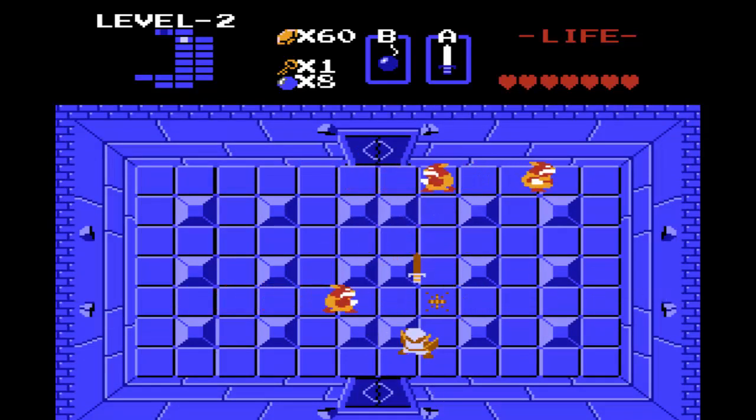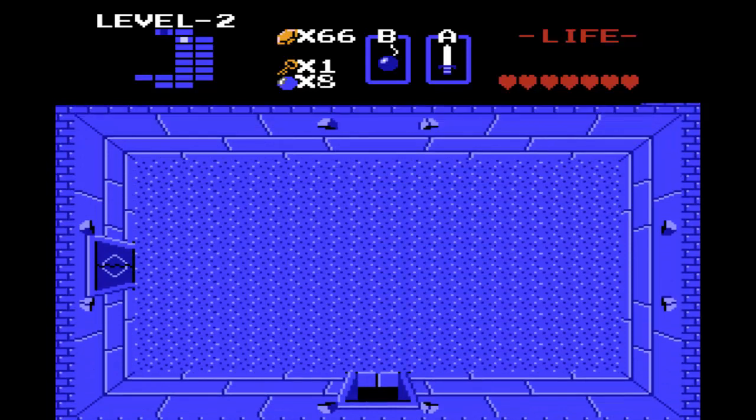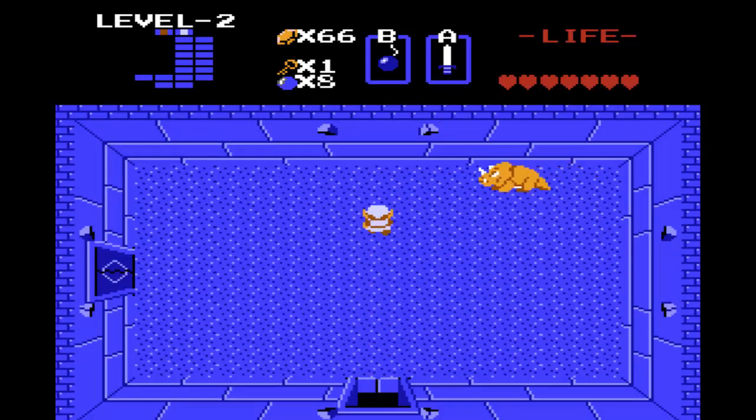Whenever you get the magic boomerang, the Goriyas actually get upgraded to have that as well — an interesting aspect, I don't know why they do it that way, but they do. So here we go, it's boss time. Here we have the Dodongo. He doesn't look very threatening, because he's not. Pretty much beat two bosses without taking any damage.